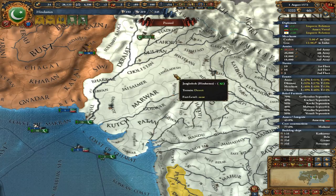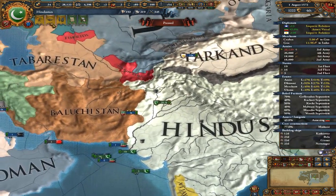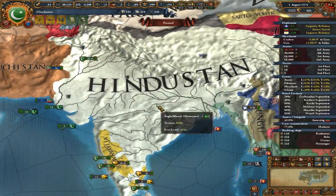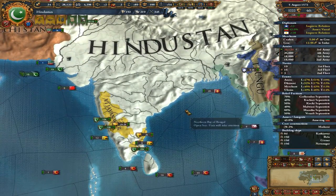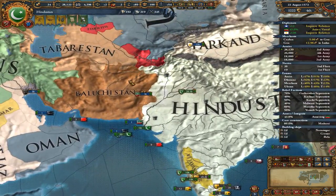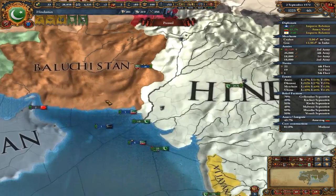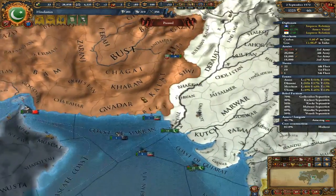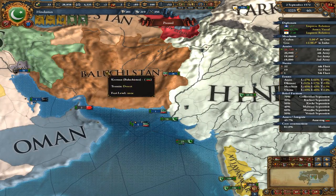Welcome back to our Europa Universalis 4 walkthrough, our beginner tutorial. We started as Delhi and now we are Hindustan. We are unifying the Indian subcontinent, and we've been very successful at that — pushing into the Balochistan region. Some of this is now Pakistan in the present day, and some of it is Persia.